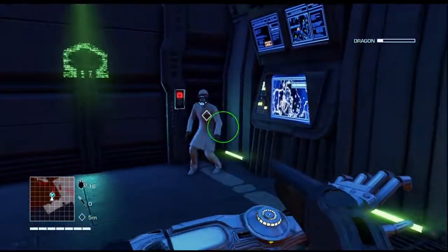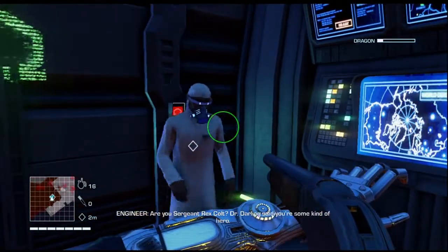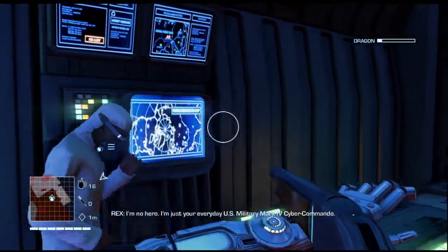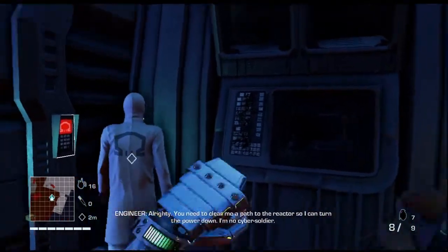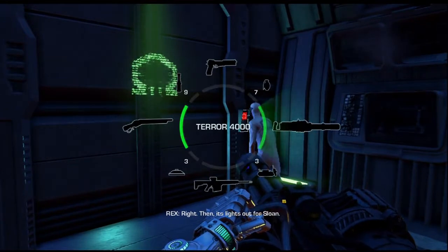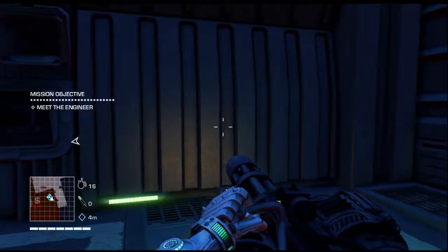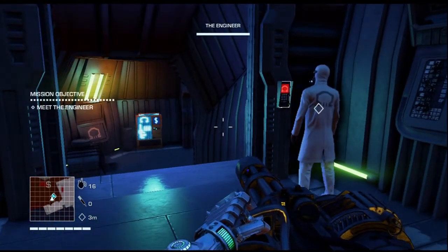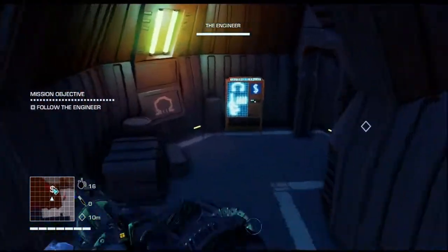Hey scientist, objective complete! 'Are you Sergeant Rex Colt?' 'Dr. Dolin said you're so bad and I'm here to kill you.' 'I'm no hero possibly — I'm just your everyday US military Mark 4 Cyber Command.' That was a warning shot. 'You need to clear me a path to the reactor so I can turn the power down.' Right then — it slides out for Sloan.